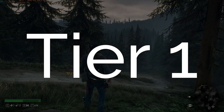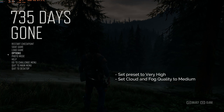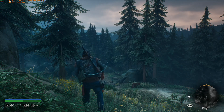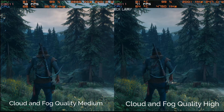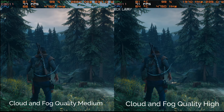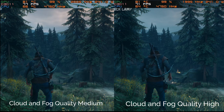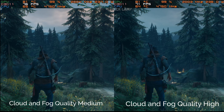Tier 1 is my most recommended settings group and only requires changing a couple of settings. Set your preset to very high, then turn cloud and fog quality down to medium. That's it. The reason this is my top priority is that the difference between medium and high is the most minuscule out of all graphics options during general gameplay. When you're just playing without deliberately looking for volumetric lights or clouds, there's virtually no difference in image quality, yet the performance gain is substantial — around 4 or more FPS.